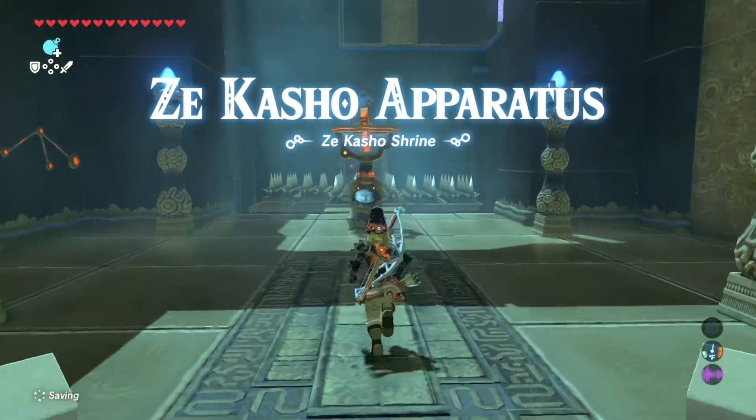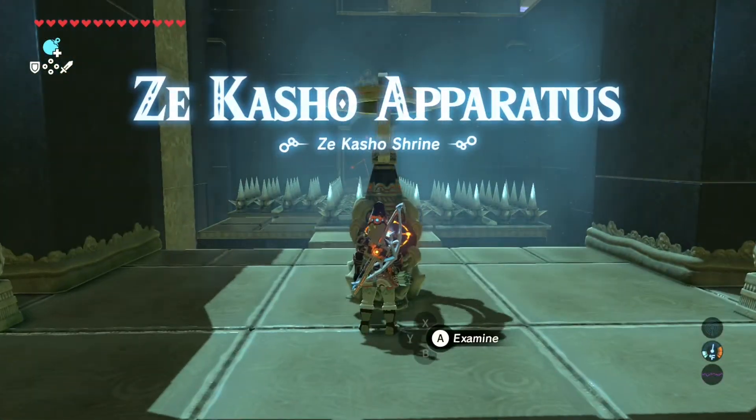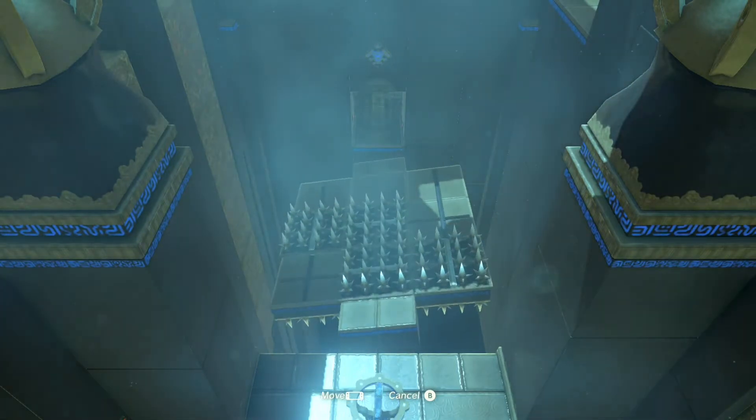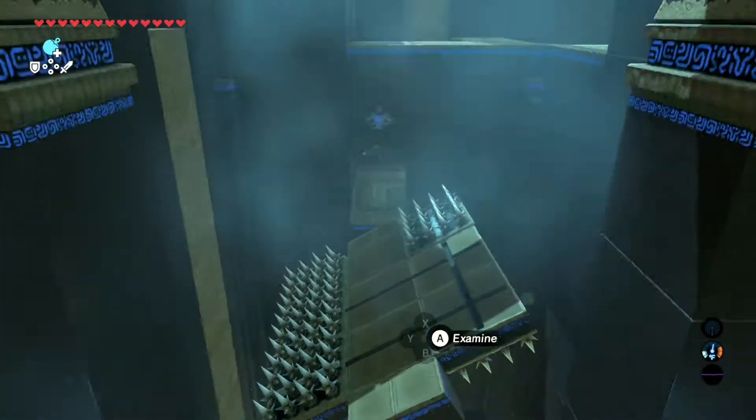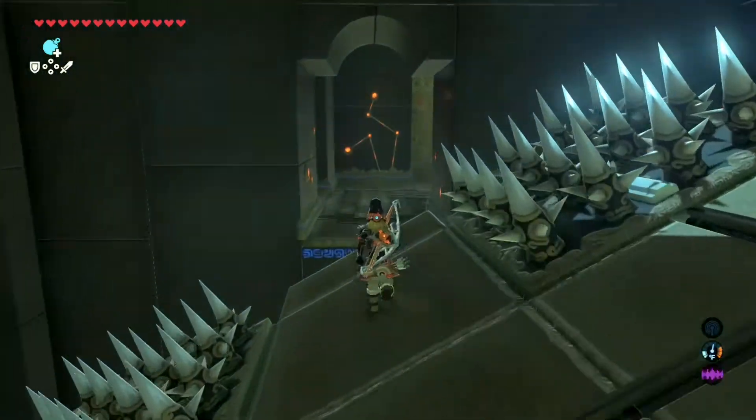It's a Zekesho apparatus. What you're gonna do is make a pathway right here to walk down, right like so.